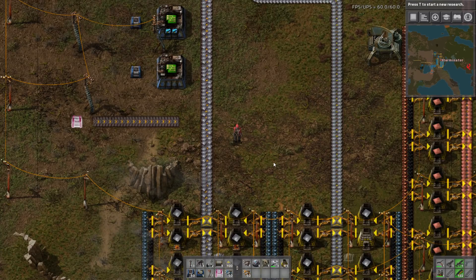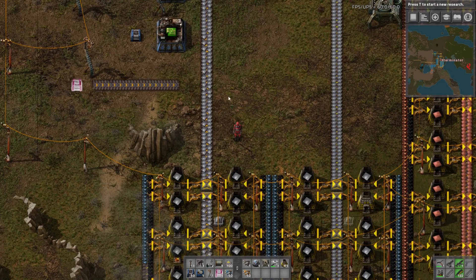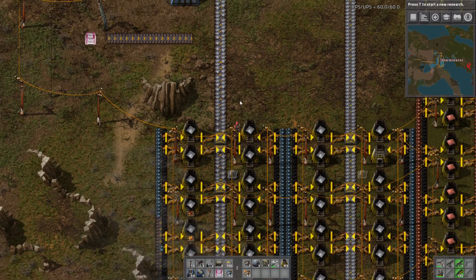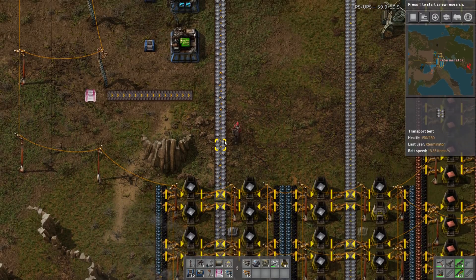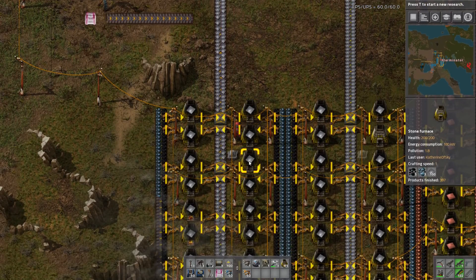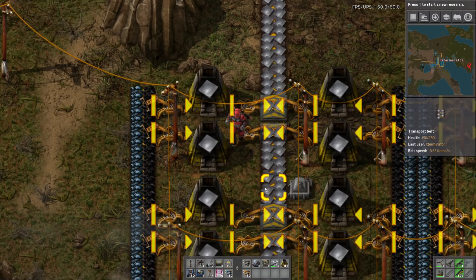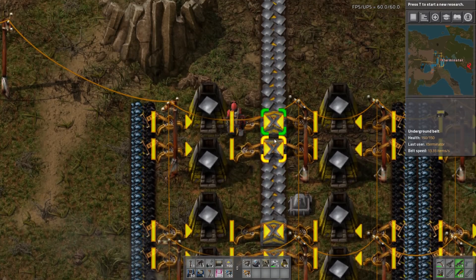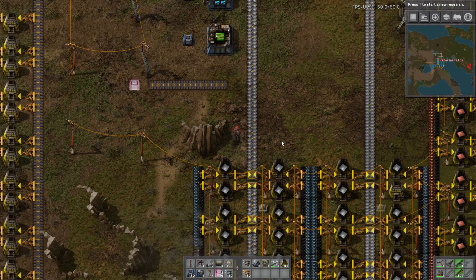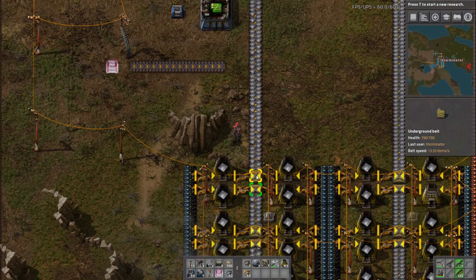Next, the underground belt trick to compress a belt no longer works. Previously, before this update, if you inserted onto an underground belt — like in these smelting setups — it would allow you to get a fully compressed belt. But in 0.16 this no longer works due to some belt changes and optimizations. You can see we're trying to export onto these undergrounds but they won't export even though there are gaps. Worth noting because you may have to do things differently to get fully compressed lines now.